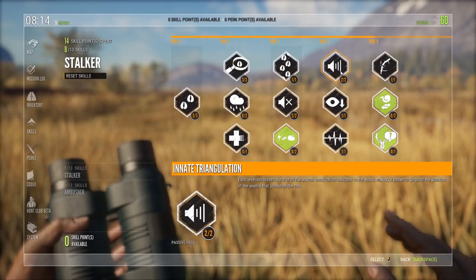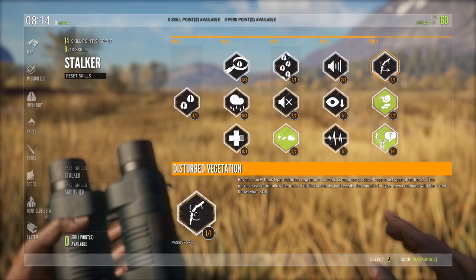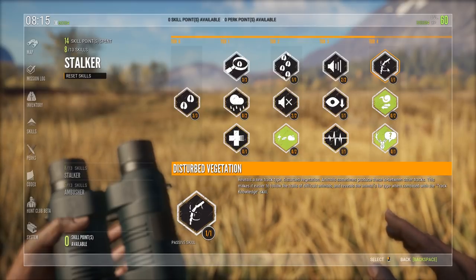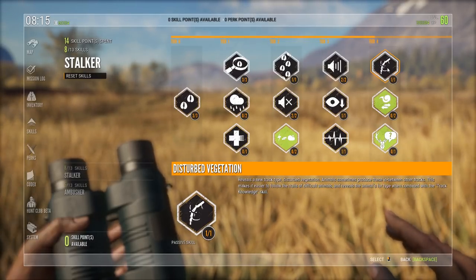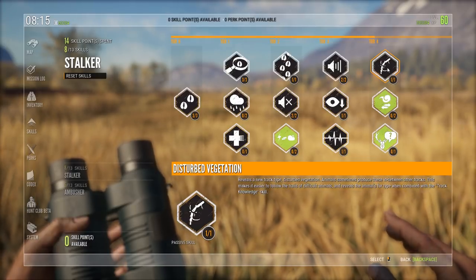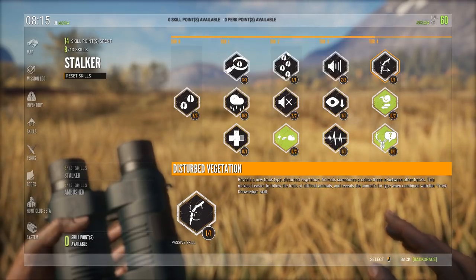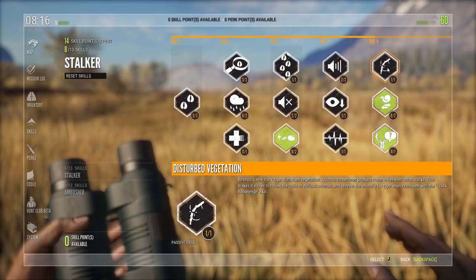Now we're getting to a part where you might not agree with my choices. I've gone for 2 out of 2 in Innate Triangulation just to make sure that I can get Disturbed Vegetation. Disturbed Vegetation reveals a new track type — it puts in a new track in the game where you can get the time when the animal was there: just now, very fresh, fresh, and so on. It also reveals the fur variation of the animal, so if you stumble across an albino, you know it by checking that track. It is an additional track, so it helps tracking animals as well.